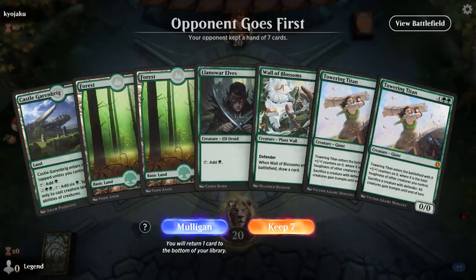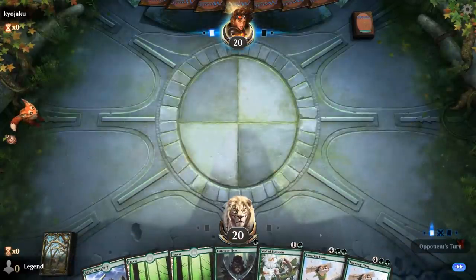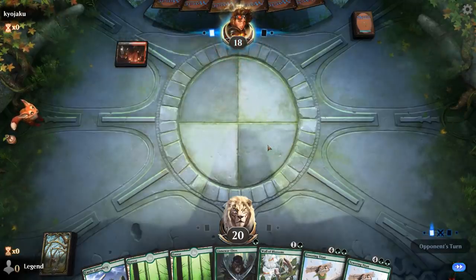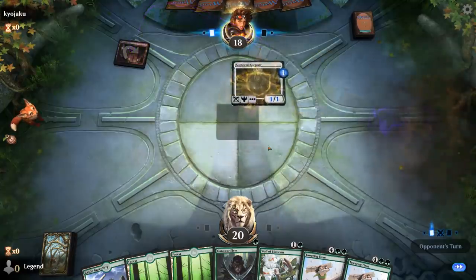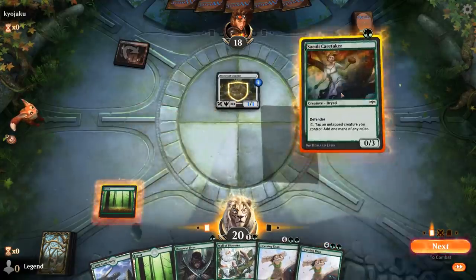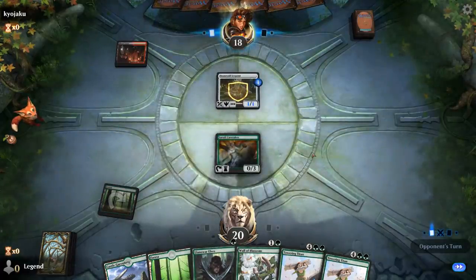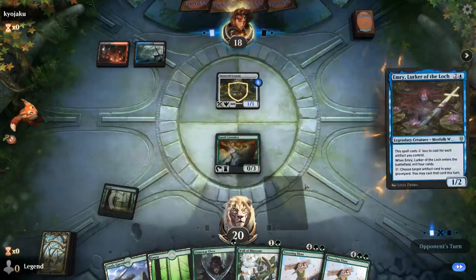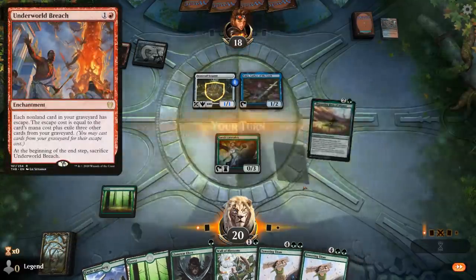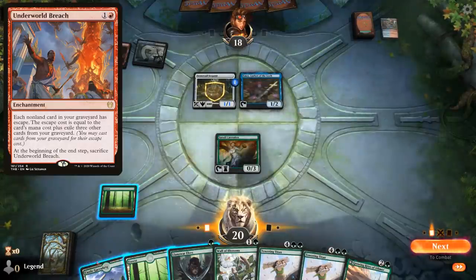We're on the draw. Our hand's not amazing but probably still keepable — just gotta hope to find something to bridge the gap between Wall of Blossoms and Towering Titan. It's going to be an untap Blood Crypt, so maybe a Rakdos sacrifice deck, although typically you don't see Stonecoil in those decks. I'm actually going to play Caretaker turn one, and then turn two play Wall of Blossoms into Llanowar Elves — it's a little bit more difficult for the opponent to kill Caretaker than Llanowar Elves. Turn two Emry — so some sort of Grixis Underworld Breach deck with Lurrus, a variant of the Jeskai decks we've seen before.